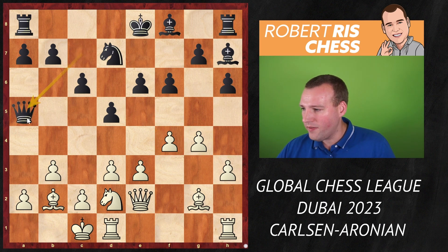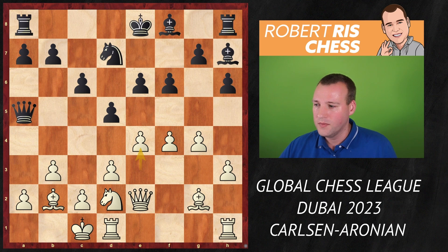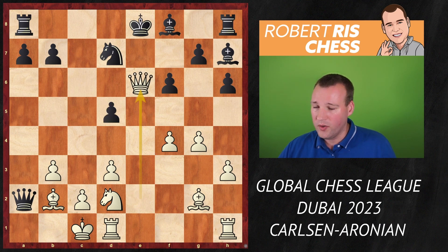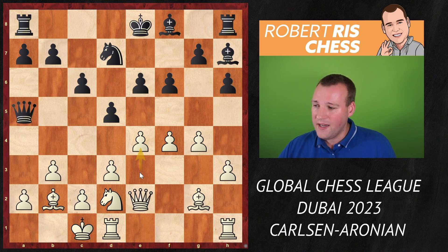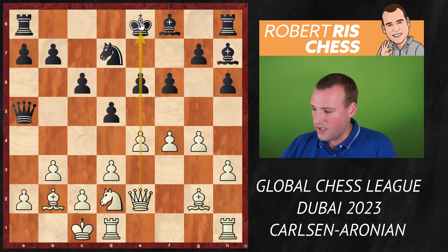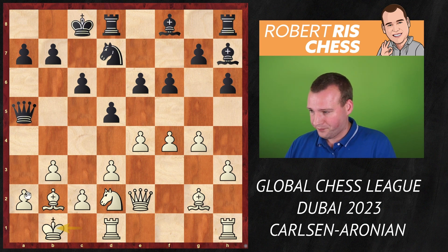Black goes Qa5, attacking the pawn on a2, but look what Magnus does — he ignores the threat and plays e4! The idea is that if Black takes the pawn on a2 there is exd5, which is a very unpleasant move because you cannot recapture with your pawn as the pawn on e6 can be taken. So the idea of e4 is to open up the e-file, as the black king is still in the center. Therefore Black decided to castle queenside.